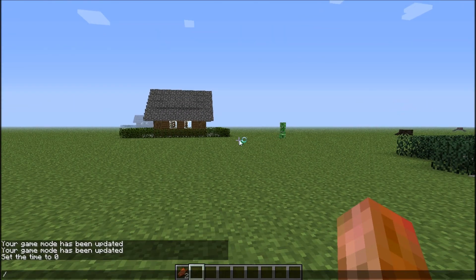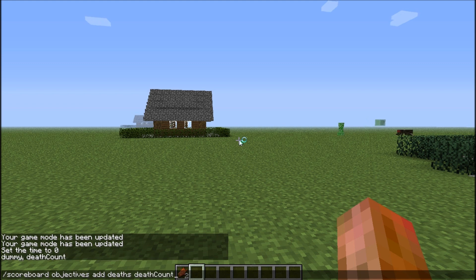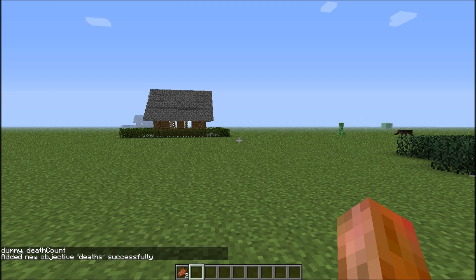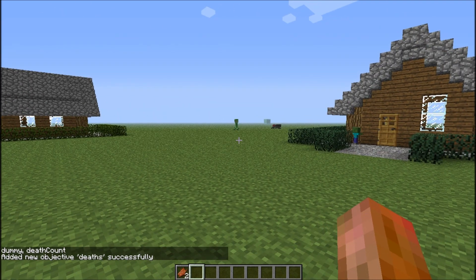So the scoreboard system is pretty confusing, so I'm just going to show you guys how to do it. What you want to do is type in: scoreboard objectives add deaths, and death count. Type that in, add a new objective — death successfully. It should show that message if you did it right.